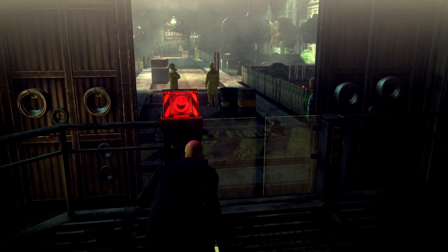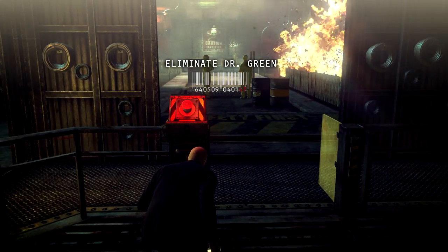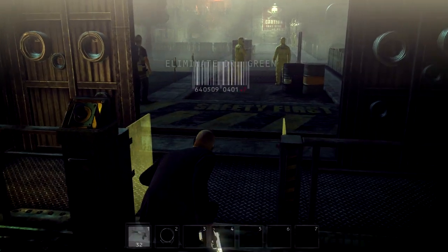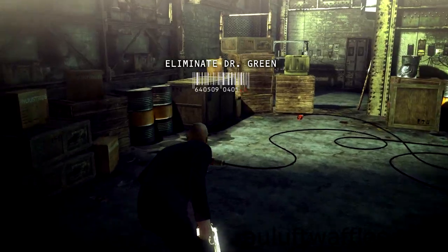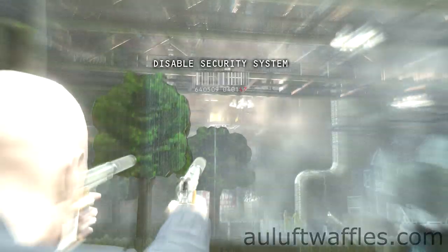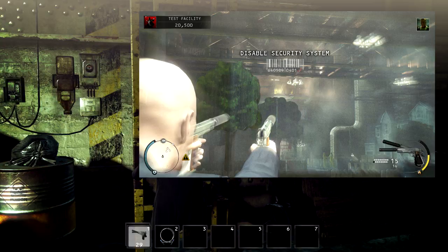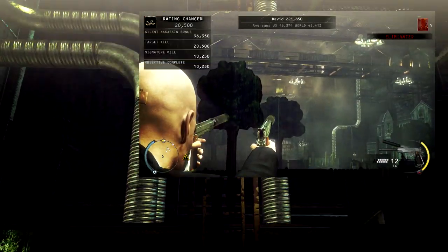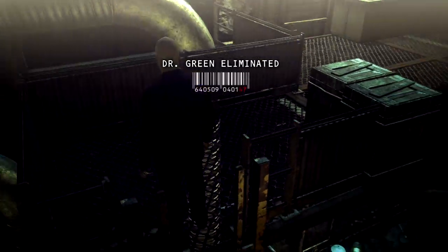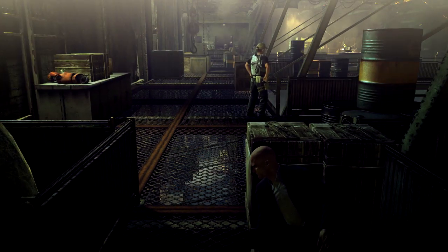As soon as you get down to the elevator, starting from a checkpoint will place you at the bottom. Make your way over to this crate here, then zoom in and shoot out the glass underneath the guy. That's how you eliminate him. In the expert difficulty footage you can see they only get suspicious and you don't get a score penalty — if you add up the score you'll see it's all there.